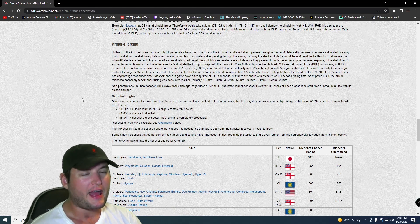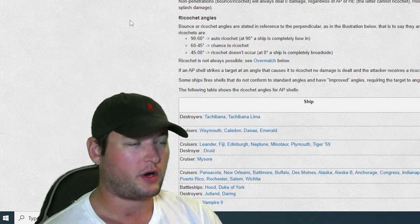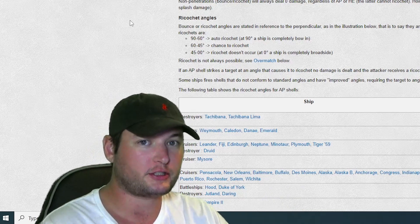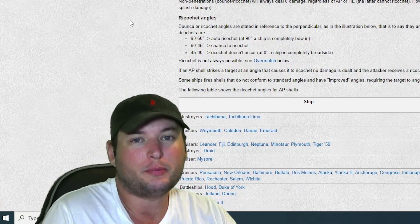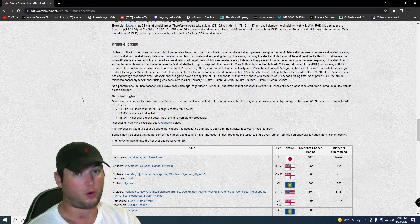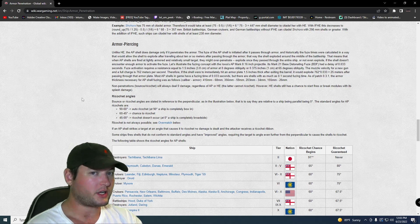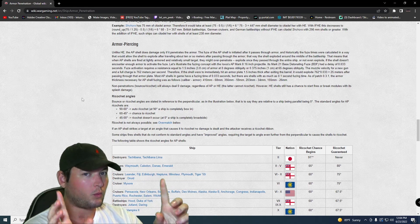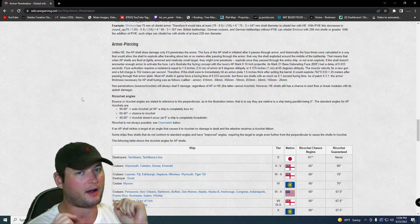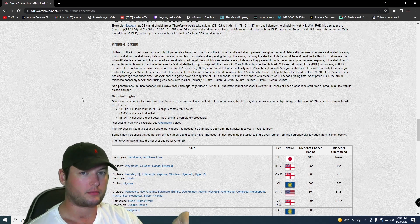Now we're on to my bread and butter — AP. Understanding AP is kind of tricky. HE will explode, and if it has enough penetration it will arm, cause damage, and light fires — it's the noob shell. AP can be very rewarding but also very frustrating at times. If you want a citadel, most ships in the game, you fire AP. But at what angle? We have a how-to video on aiming, but today I'm going to discuss angles and armor — the two things you need to understand when firing AP.